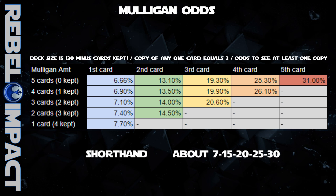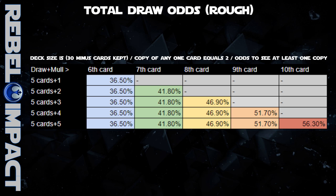Combining information from these last two charts, you can tell yourself this: for any card that I have two copies of in my deck, the odds of drawing it in my first five cards is about 30%. If I didn't get it in my hand, then the odds of drawing it on a three-card mulligan are about 20%. This next chart takes that statement and shows you the actual odds — the overall chance of drawing a card in both your draw and your mulligan combined. The more cards we mulligan, the more cards we see. A full mulligan sees 10 cards, for example.